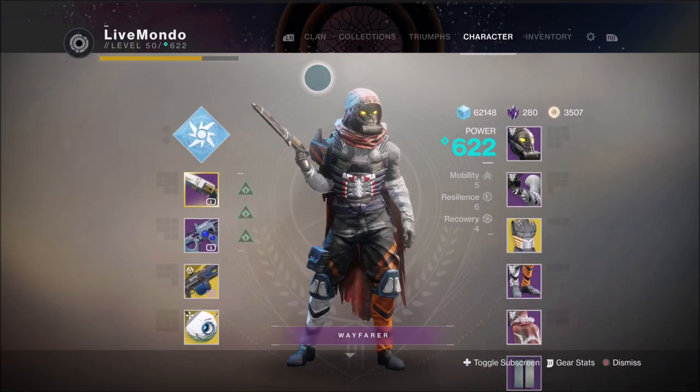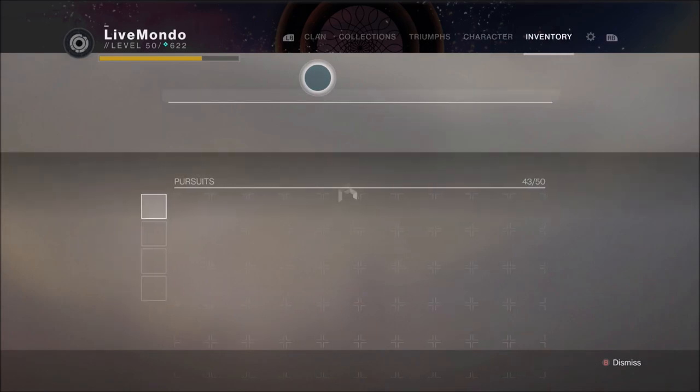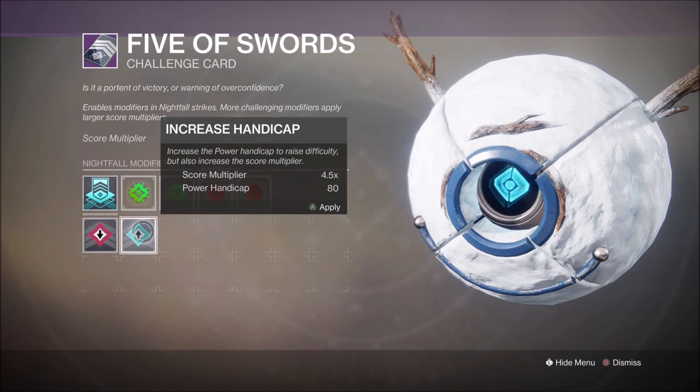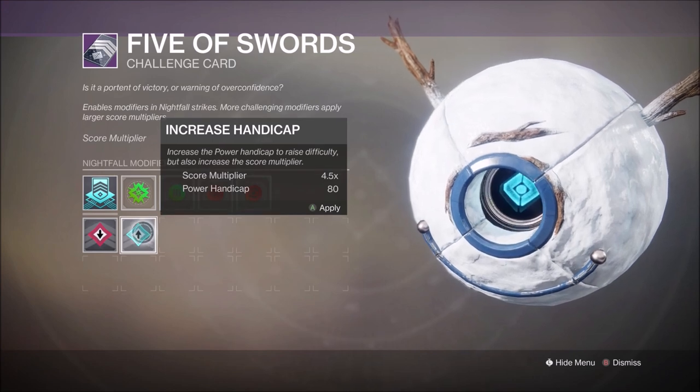And for modifiers, I took an 80 power handicap, simply because I've gained another 20 power levels so I can take them off and still be at 540 in the strike — 542.